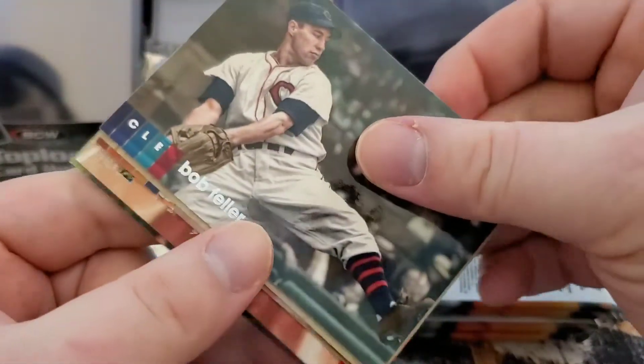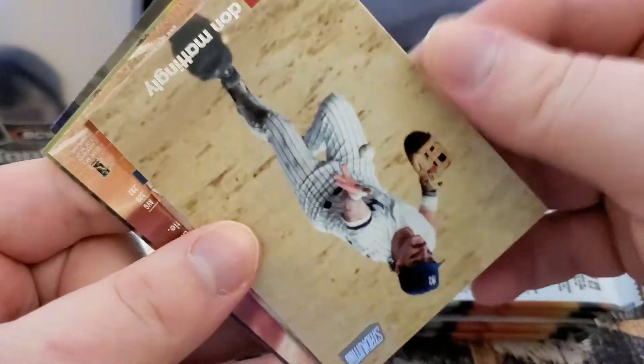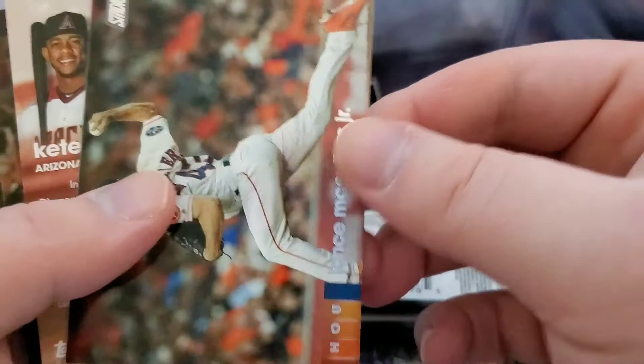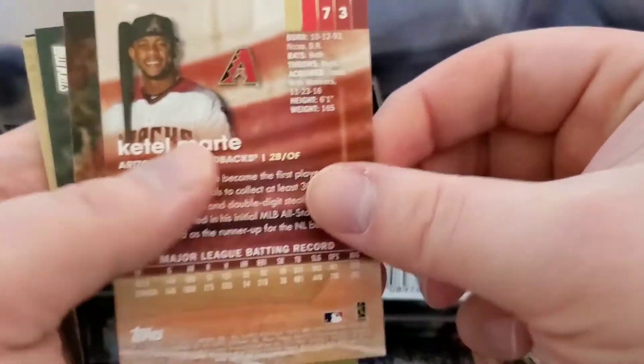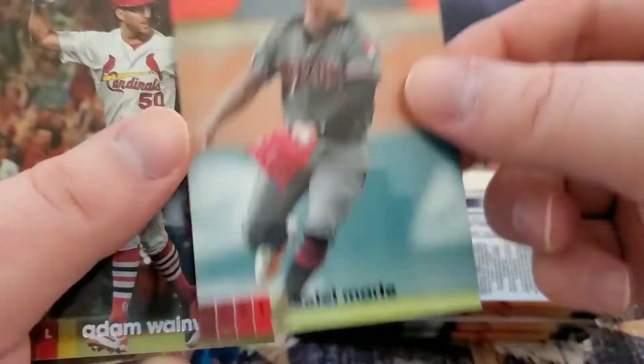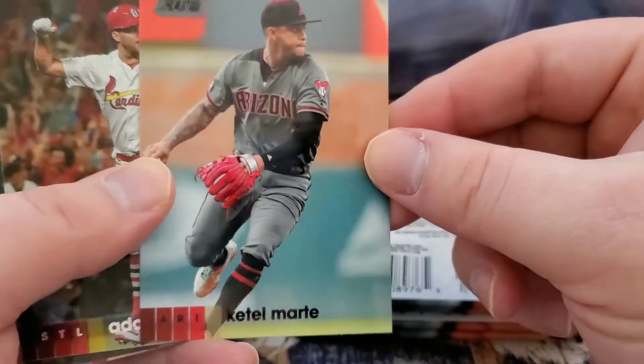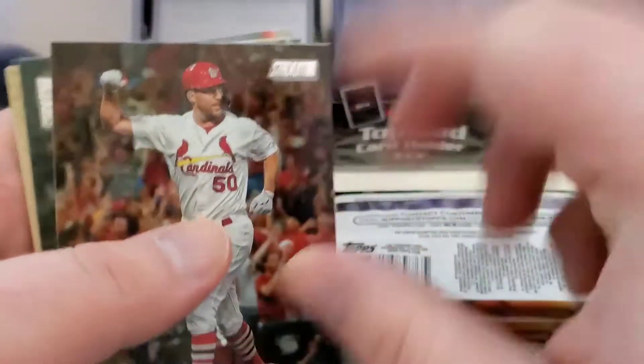We got Bob Feller, Don Mattingly, and some colors — a Ketel Marte in black foil parallel, and Adam Wainwright to round out that pack.